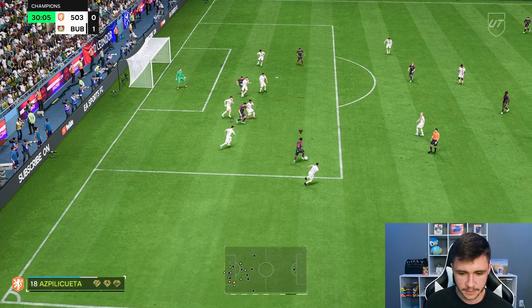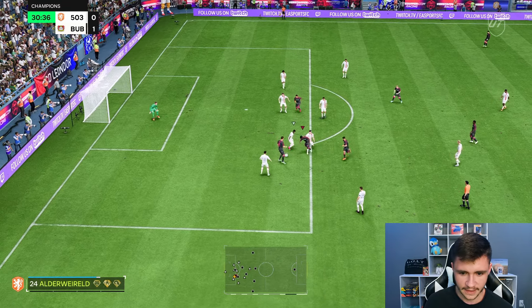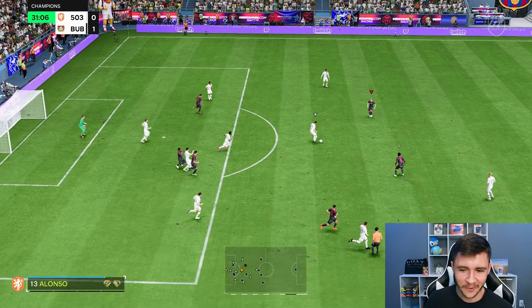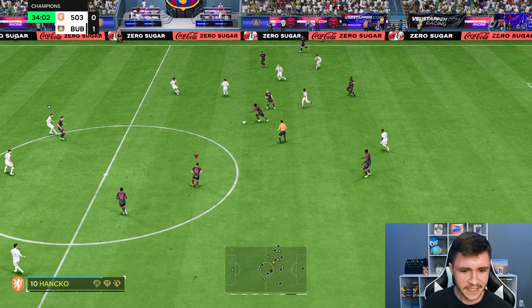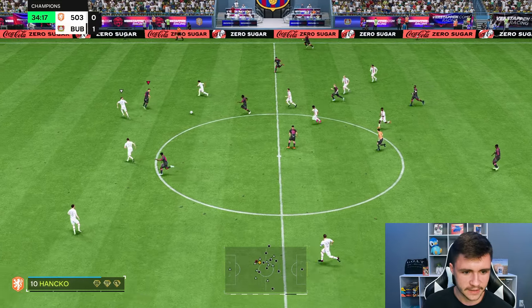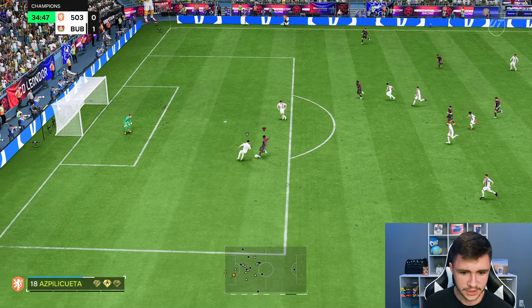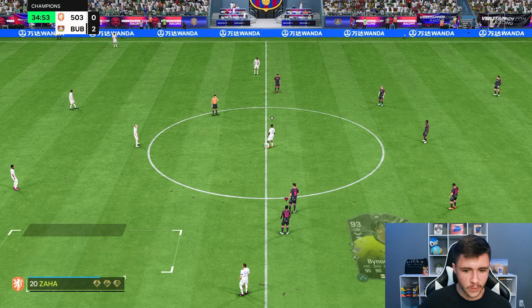Bino Gittens with a bit of R1 dribbling — big shot, skill move, five-star skill moves. He just doesn't have the physicality to hold off the defender there, but great dribbling in and around the box. We spring into a counterattack and Bino Gittens on the counter is going to be very effective. Gittens — good touch, four-star weak foot — that's a good finish. The Hawk chemistry style is working really well so far.